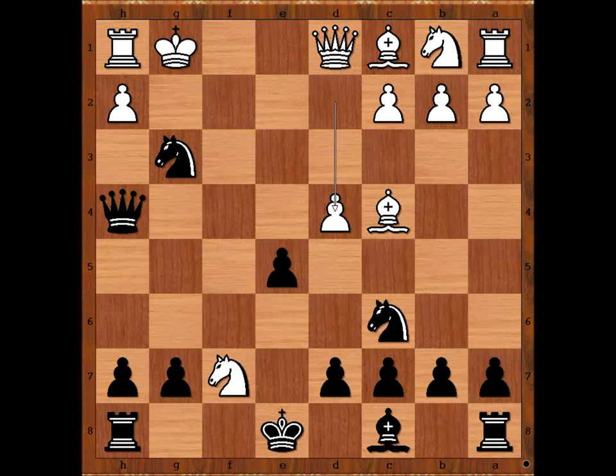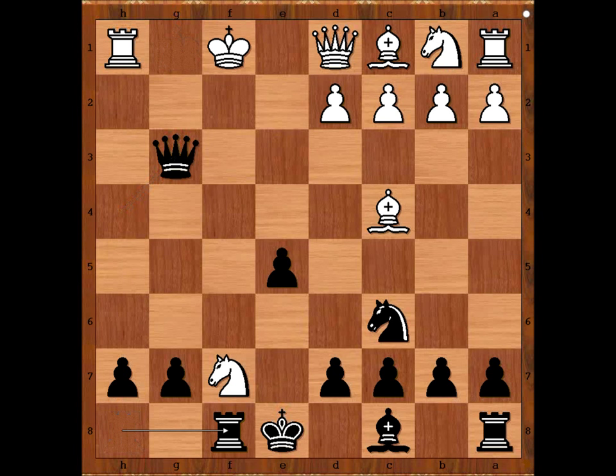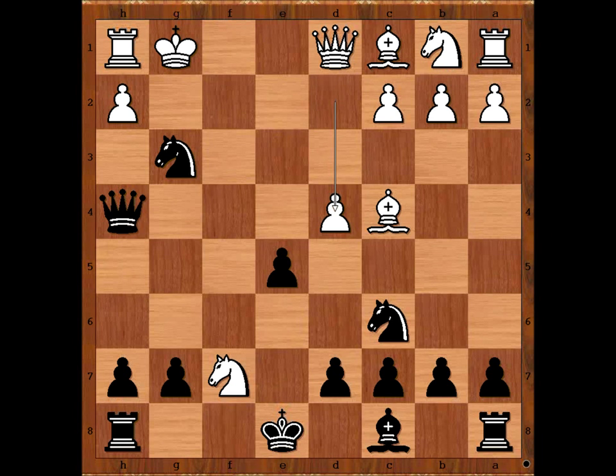Jan Sosna played d4 in order to bring his light-squared bishop into the game. The most popular move is h takes on g3, and the game may continue with queen takes pawn check, king to f1, rook to f8, pinning the knight — unclear. We are going to look at this continuation in another game. In our game we have d4. Knight to e4, renewing the threat of queen to f2 checkmate. To defend the f2 square.